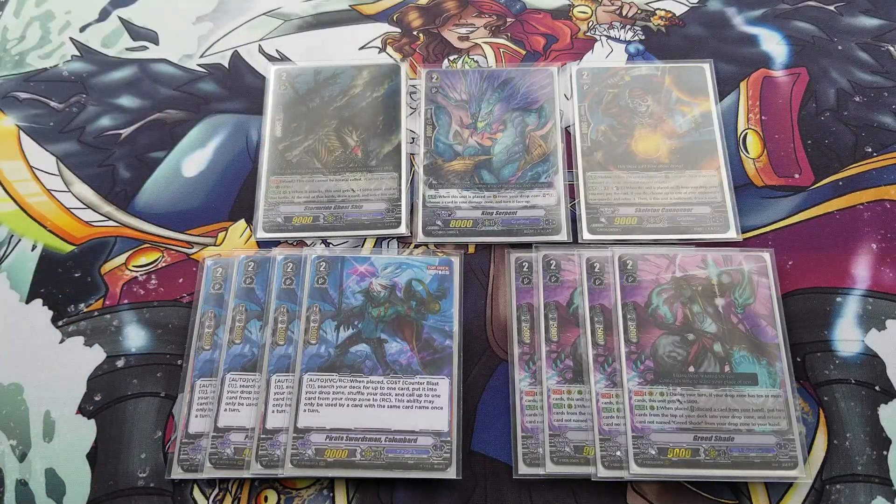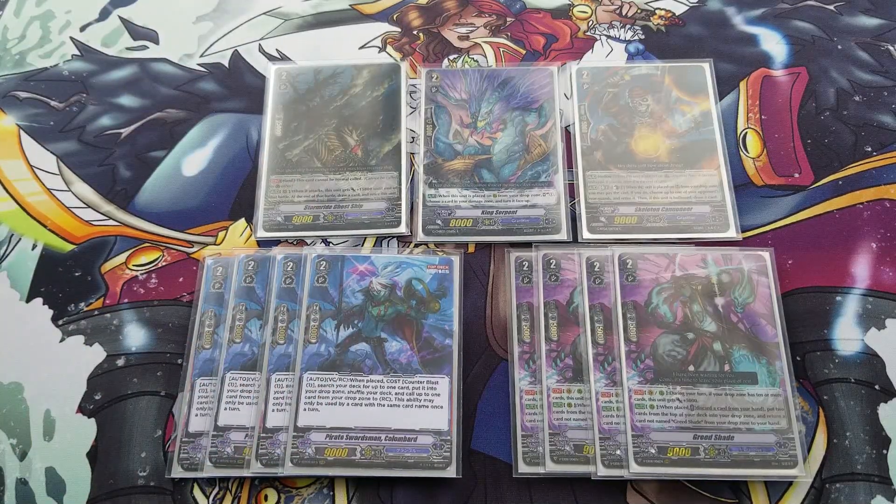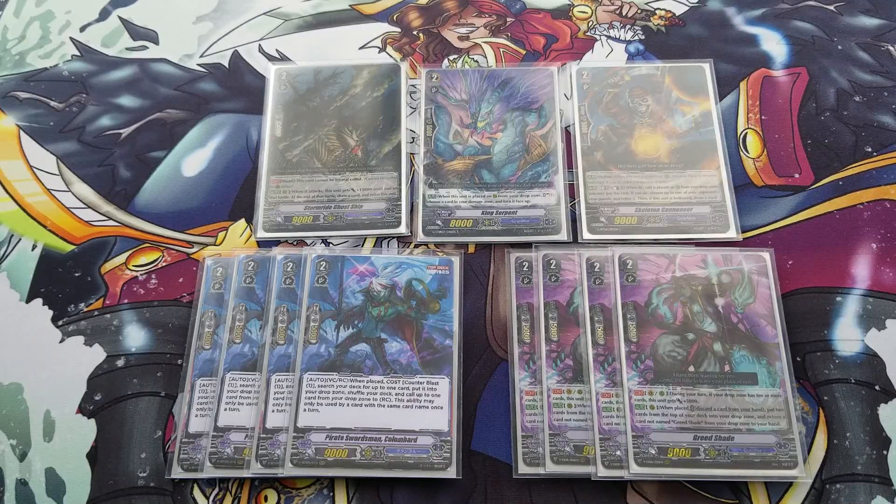You could also get King Serpent for a soul charge and counter charge and intercept, or get Ripple Banshee. Ultimately you start fetching key pieces, which helps with Obadiah. There are a lot of cards we like in the drop zone, so having that selective extra mill from Columbard is very appreciated. Greed Shade gets +5k if you have 10 or more cards in the drop zone — a Vanguard and rearguard circle skill — so at grade 2 it can be a 14k attacker, and with Night Rose's skill it becomes a 19k beater. His second skill: discard a card, mill 2 cards from deck to drop zone, then grab another card and add it to hand. That helps with consistency, grade 3 ride, key pieces, and filling up the drop zone.